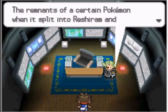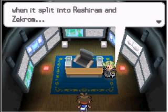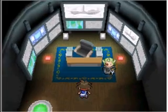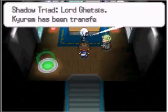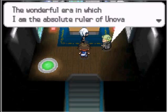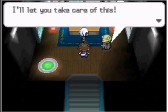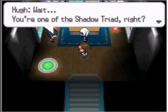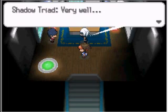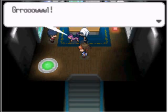Kyurem was an empty being — the remnant of a certain Pokemon that went split into Reshiram and Zekrom. My desire is absolute rule of Unova. That's right, Kyurem was a vessel into which... oh, it's finally here. The wonderful era of Unova has arrived. And freaking Hugh just showed up.